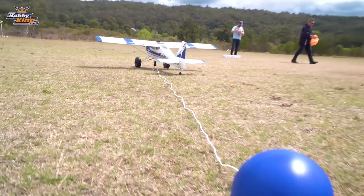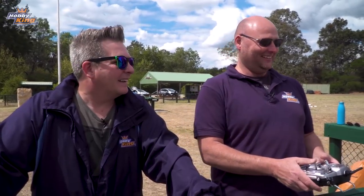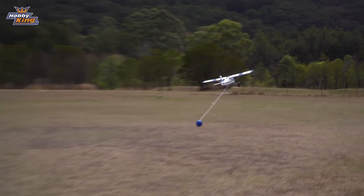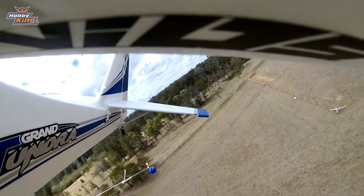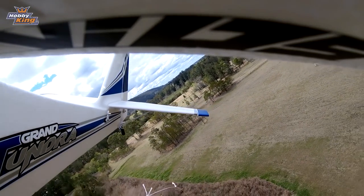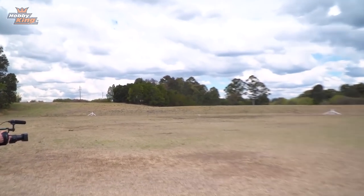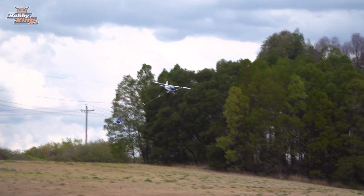Okay Steve, what have we got going on here? This is Hobby King beer bowling. We've got a Grand Tundra. Attached to the Grand Tundra is a bowling ball. We're going to fly around and knock over some beer cans. Alright, let's do it — one take. Here we go, looks like it's under control. I got this. I have my beer. Here we go, first pass, first run. It's all looking good.